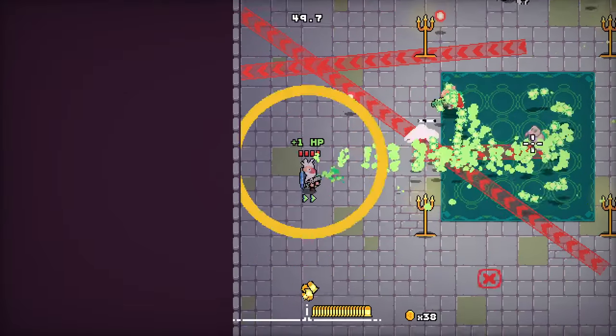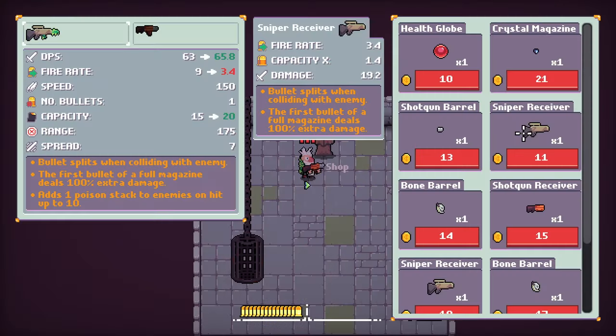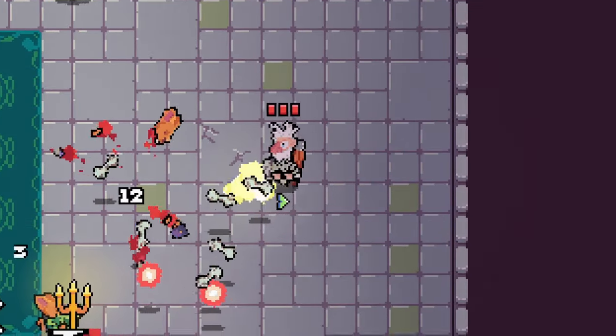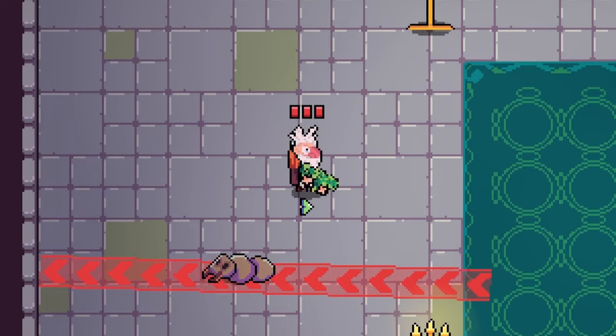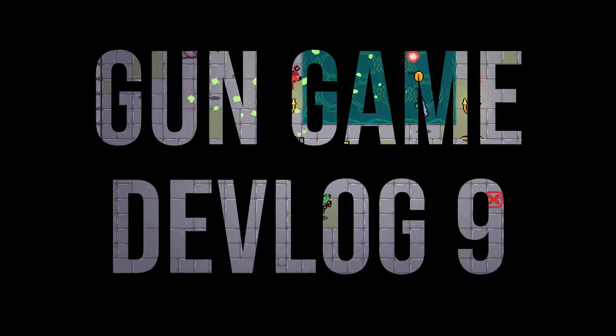Since the last devlog, I've been adding a ton of content, including a shop, new guns, new player and weapon passives, a couple of new spooky enemy types, and much more. I've also started work on the next arena in the game. Stick around to the end of the video for a sneak peek. This is devlog number nine for Gun Game.